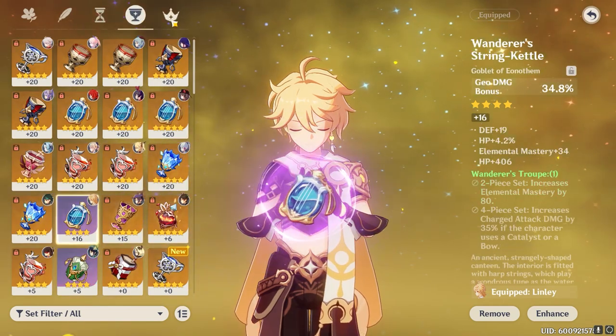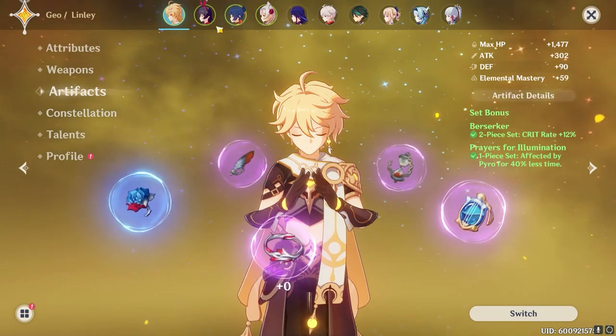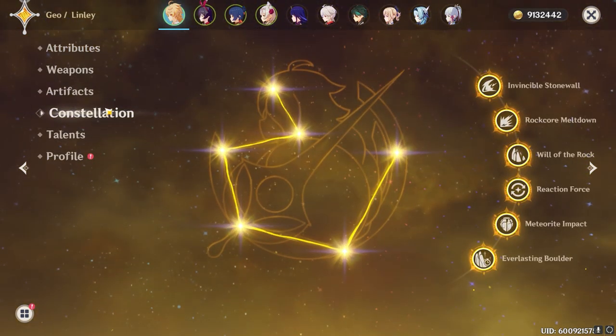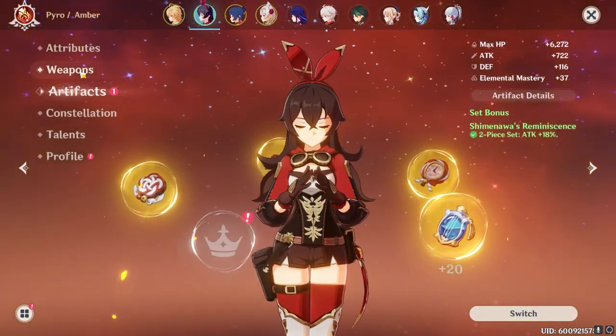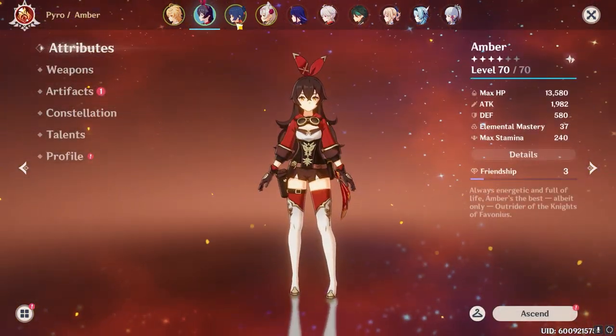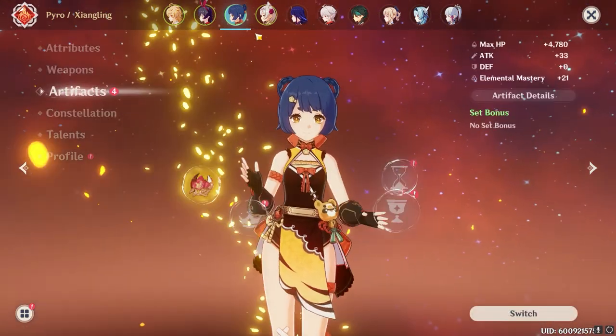As you can see, my gear is not fantastic, but you don't need a whole lot of gear for this fight. Here are my constellations — you don't need any of them. Amber is just here for the Double Pyro Bonus, which is a flat 25% bonus to attack. Xiangling is also here for that purpose.